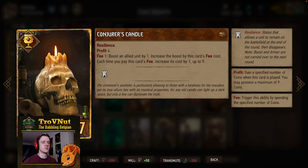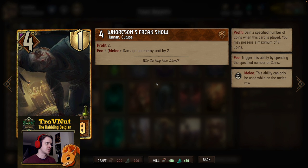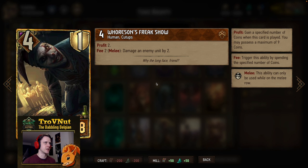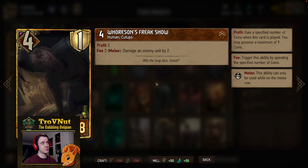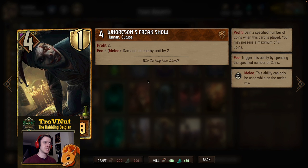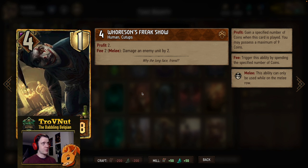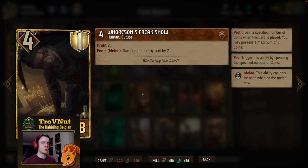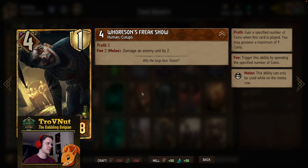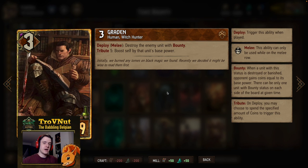Our third damage-dealing option — Horse and Freak Show. Four power and one armor, another card that was severely nerfed a few months ago. It gives you two coins — so technically six points and a piece of armor for eight provisions, which is very steep. But it's one of the very few cards that can deal damage directly based on the amount of coins you spend. It needs to be on the melee row, and for every two coins you spend you damage an enemy unit by two. It's been a staple for Syndicate for a very long time.